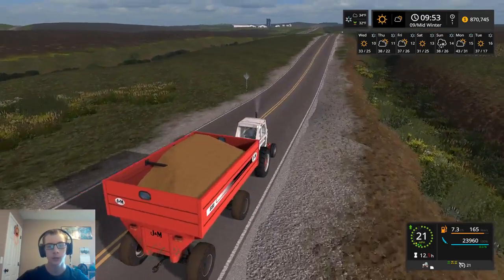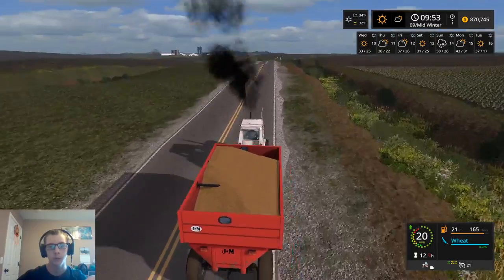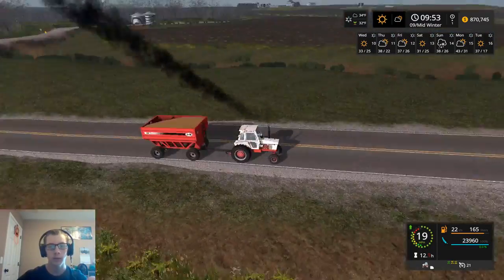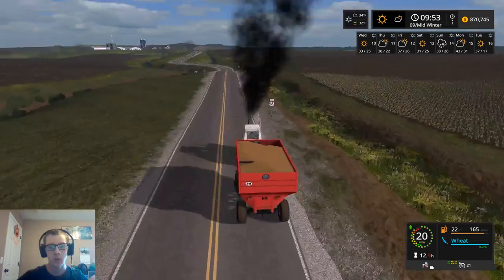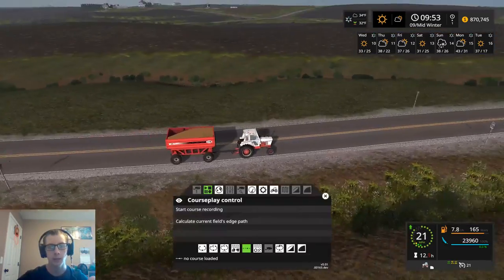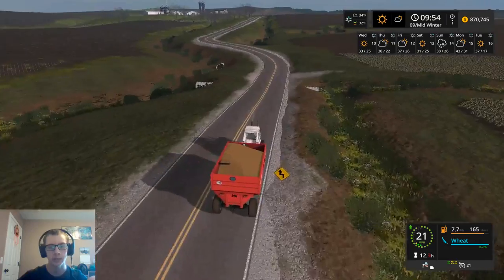I just gotta do some testing on Goldcrest with some new stuff that I downloaded and figure out which things that I want to use, or if I want to use any of them. One thing on version 2.1, the reset point is now in this area and it is fairly small. I'd kind of like to extend it to go from about in here all the way down to those bushes - that'd be kind of nice. You could reset a lot of stuff.